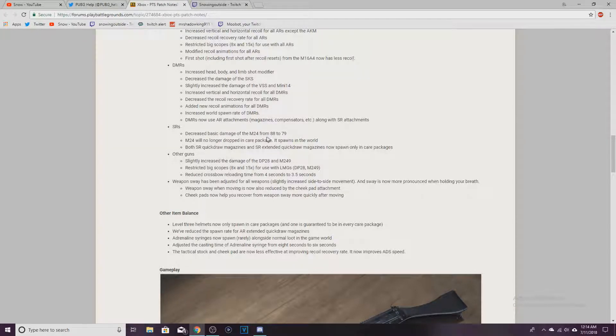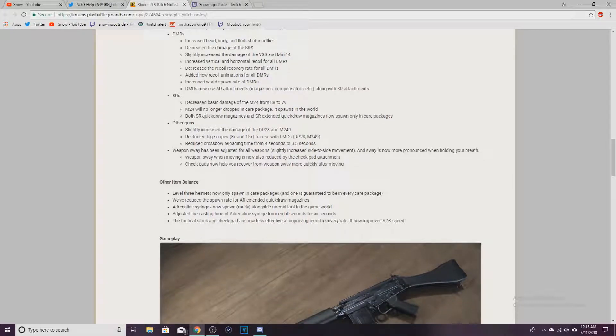Sniper rifles: decreased the basic damage for the M24 from 88 to 79 — that's a stupid nerf. But the M24 will no longer be dropped in care packages, it spawns in the world. I get it, they're trying to make it like the Kar98. Both SR quick-draw and extended quick-draw magazines now only spawn in care packages — also stupid.